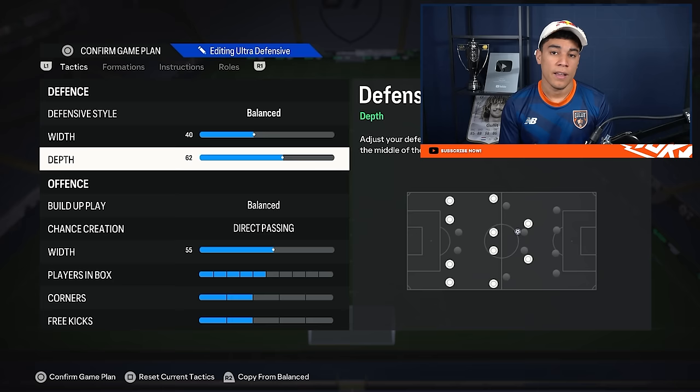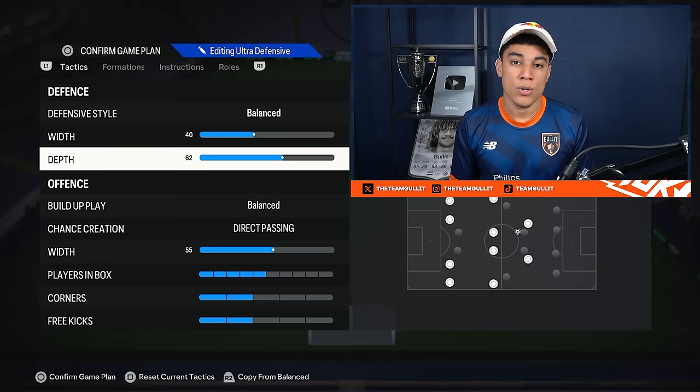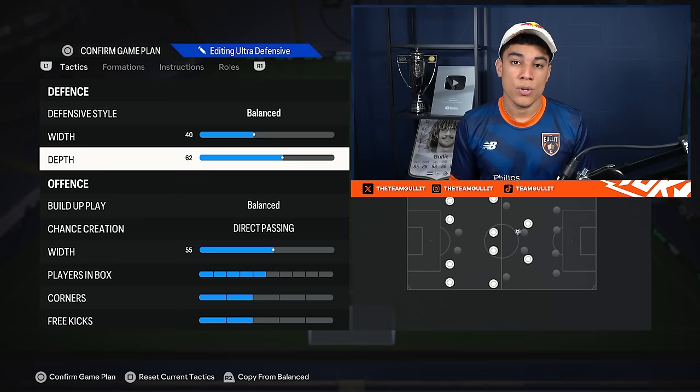Depth is on 62. I like to play a bit of a high line, but I don't want to go 71 or above because there you get the automatic offside trap. I know some of you like it, but I personally don't, so I put my depth on 62.